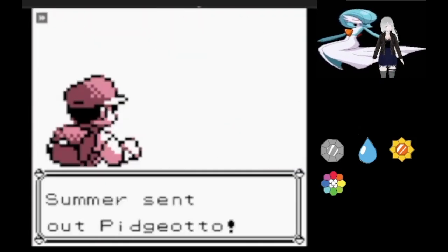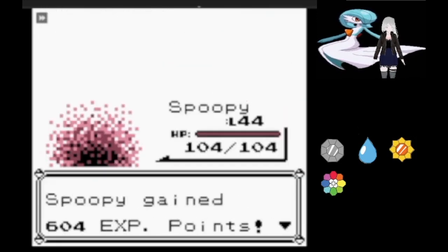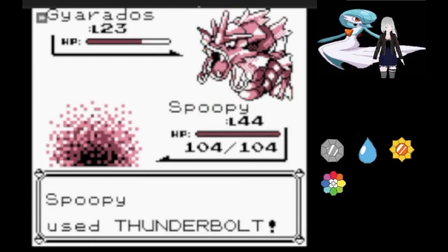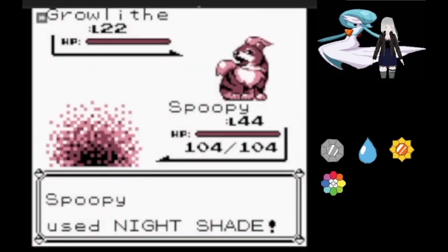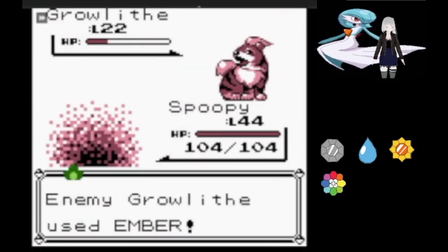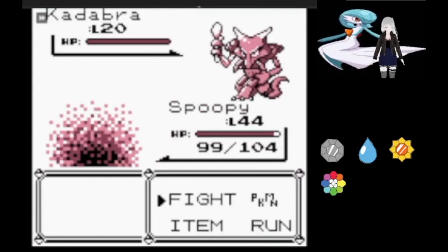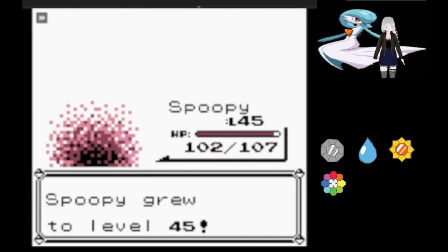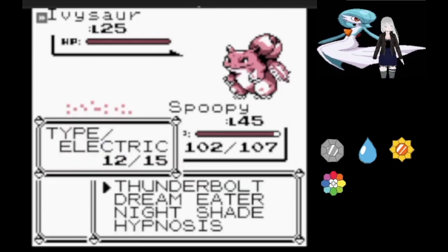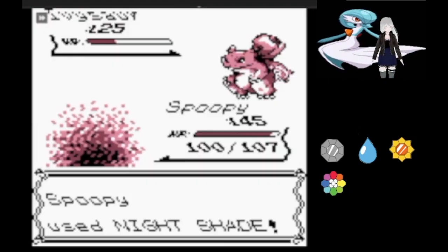Now it's on to rival number four. Spooky can deal with Pidgeotto using Thunderbolt. He's picked up Gyarados along the way, which is four times weak to Thunderbolt. Growlithe comes out and tries to do something with Ember before going down to Nightshade. Kadabra is still trying to Teleport for some reason and gets taken down quickly. That just leaves Ivysaur, who pitifully flails around its vines before going down.